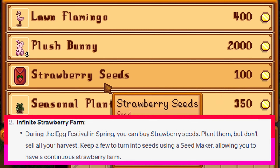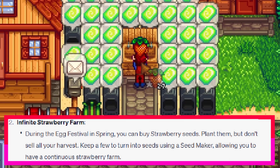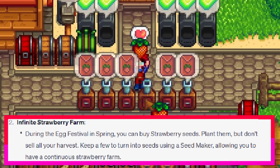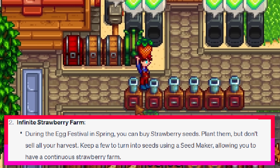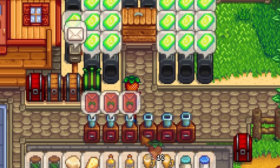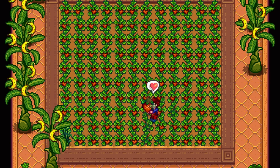During the egg festival in spring, you can buy strawberry seeds. Plant them but don't use all your harvest. Keep a few to turn into seeds using a seed maker, allowing you to have a continuous strawberry farm. You could keep some of your strawberries, turn them into seeds and grow them in your greenhouse or wait for the next year, but I do not think this is as great as this bot thinks.